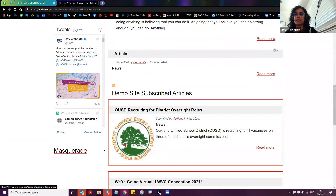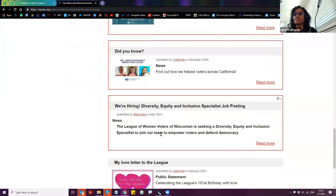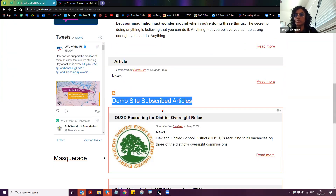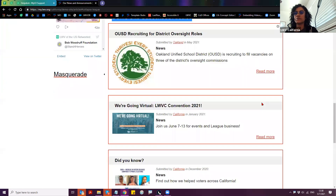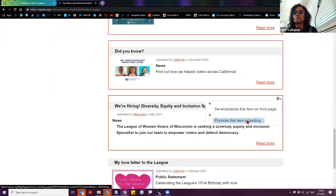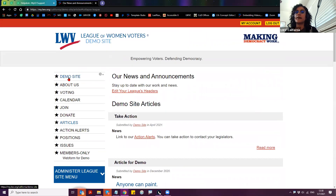On the articles list — specifically the subscribed articles list — the red outline tells you that an article is sticky. When you're on the front page, the red outline means it's highlighted. Going ahead and promoting multiple items: the Oakland article, one that was already promoted, and Wisconsin's article. Just by looking at them, it seems like all of them were previously highlighted, so we'll see that when we get to the home page.